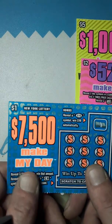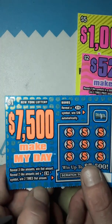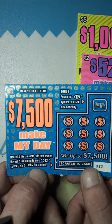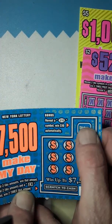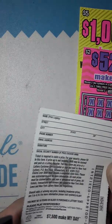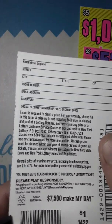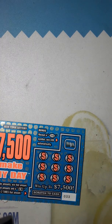This is the new $1 ticket. $7,500 Make My Day. If you need to match three like amounts, or get a 2x for two times the price. Over here, if we see a $10, we can win $10 there. This is ticket number 33. The odds on this are 1 in 4.74. So let's see if we can get something on this. Ticket 33.